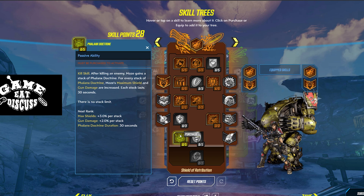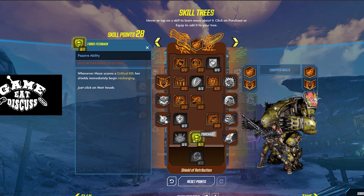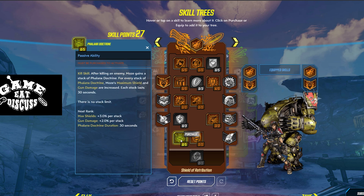Going down into the fifth row, we have Phalanx Doctrine — Kill Skill. After killing an enemy, Moze gains a stack. For every stack of Phalanx, Moze's maximum shield and gun damage are increased. Maximum shield and gun damage — the two things that we want. And there's no stack limit, 30 seconds per charge but no stack limit. You can go nuts with this skill. The second one is Force Feedback: whenever you score a critical kill, your shield immediately begins recharging. We're going to have to get this because we want to keep our shields up since our health is always dropping. So we put the remaining four points into Phalanx to get it up as high as we can.